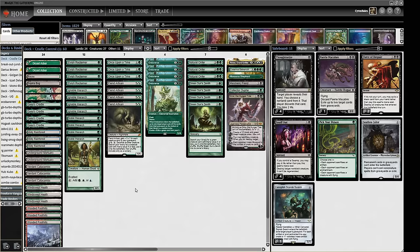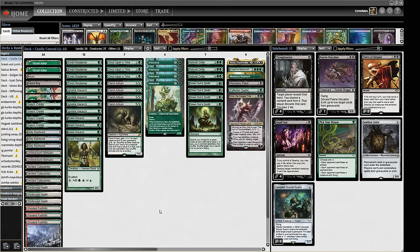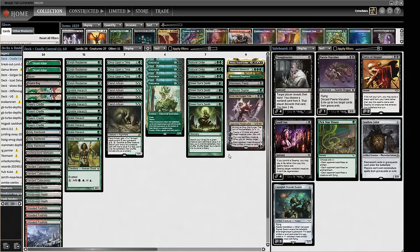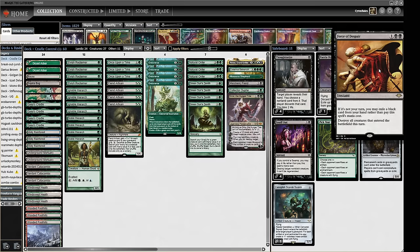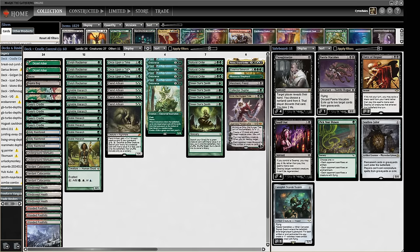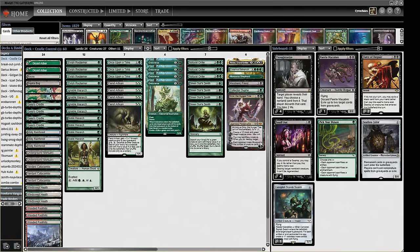From the sideboard, we leverage the Bayou and Underground Mortuaries in the mana base — no swamp needed. We have Snuff Out and Thoughtseize for removal and hand disruption against combo decks. We've got Force of Despair to mess up Goblins, more graveyard hate, and Fairy Macabre — which you can fetch off Once Upon a Time, hitting Endurances, Elvish Reclaimer which can find Bojuka Bog, or Fairy Macabre itself. Lots of graveyard options.